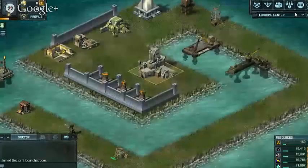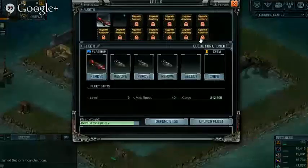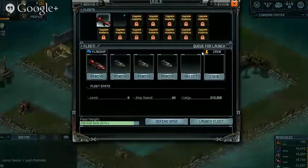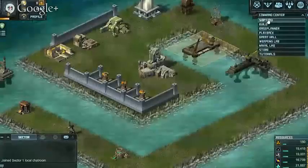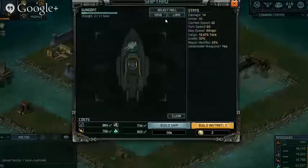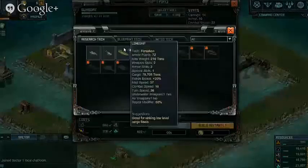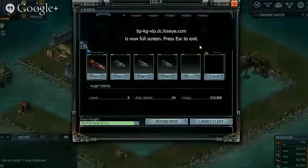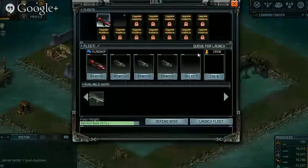We need to get some resources. We reckon we should build a Skirmisher with Thuds. There could be some resources open on the map that we can just pick up real quick.